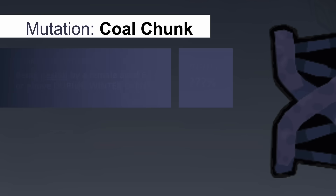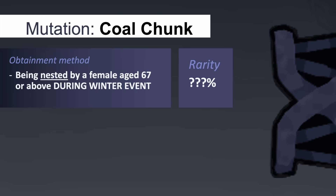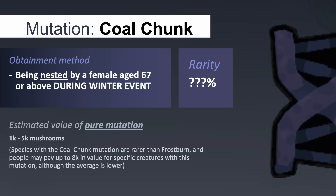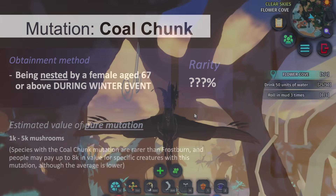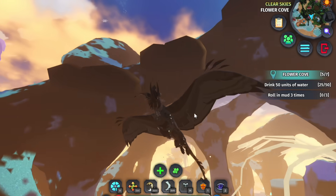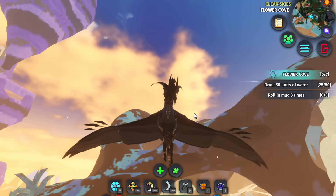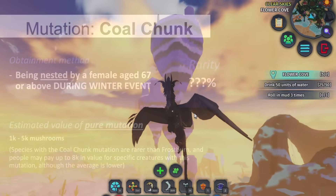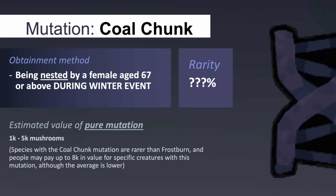A second winter mutation was later introduced, and creatures with the coal chunk mutation would display different shades of black, including their eyes, in combination with a glass material. This mutation has higher demand compared to Frostburn, with the average mushroom value of coal chunk ranging from 1,000 to 5,000.